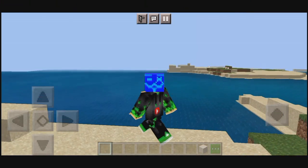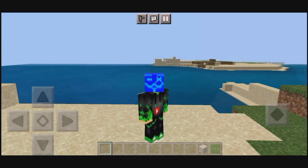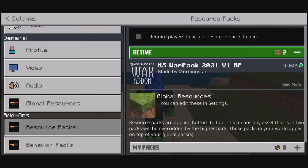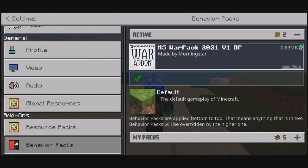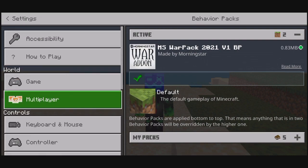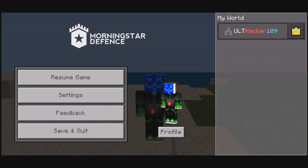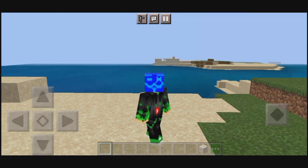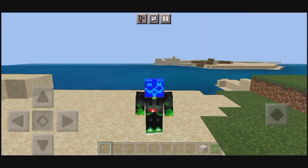Hey guys, welcome back. So today I am going to show you the Morningstar Defense War add-on. So let's go to the Resource Pack and Behavior Pack credits. Here we are - the Resource Pack and the Behavior Pack. Before using this add-on, make sure that you activate both the Resource Pack and the Behavior Pack of the Morningstar War Pack 2021 version. Also make sure to activate Experimental Gameplay so you can fully use this add-on. I just want to thank you all for keeping supporting me - make sure you watch till the end to know how to use this add-on. Please help me reach 1,000 subscribers. Let's get started.